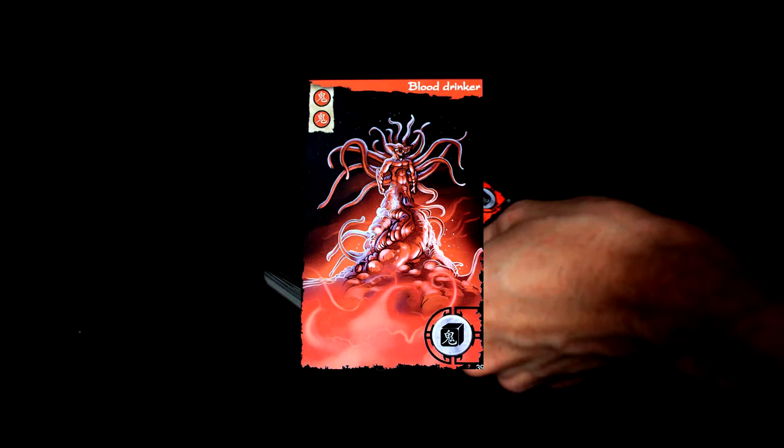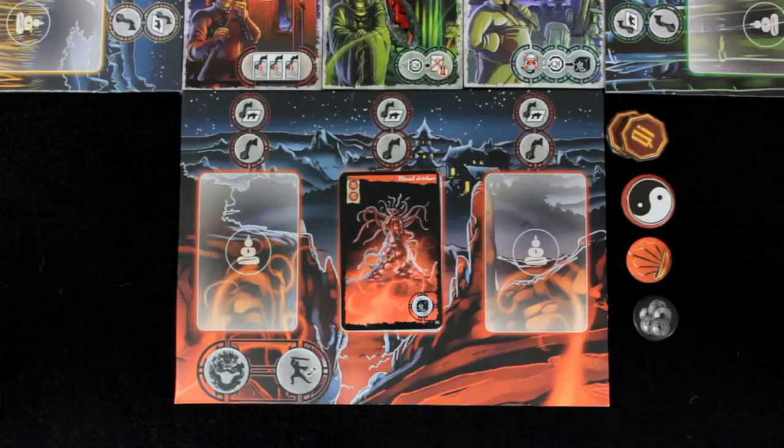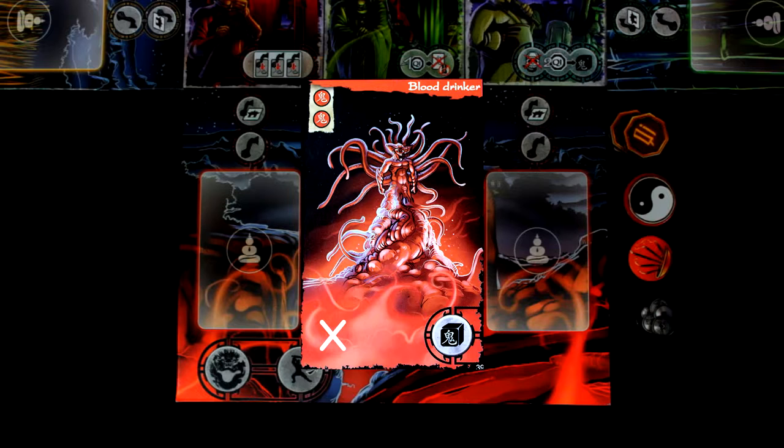Back to the red player: she draws the topmost ghost card and has received the Blood Drinker. It's a red ghost, so it must be placed on the red player's board in a spot of her choosing. Now let's look at the Blood Drinker's symbols. There's no left symbol, so nothing happens when it comes into play. There's also no middle symbol. However, it does have a symbol on the right, which means an effect will trigger when the ghost is defeated.